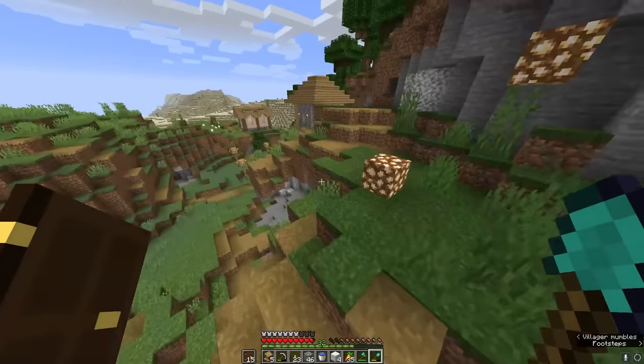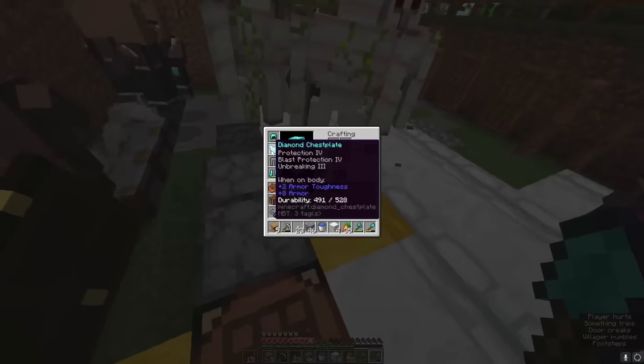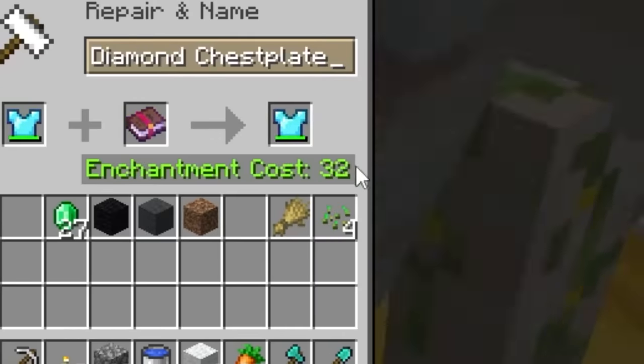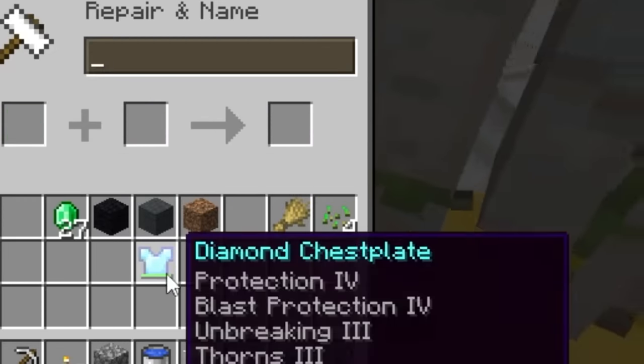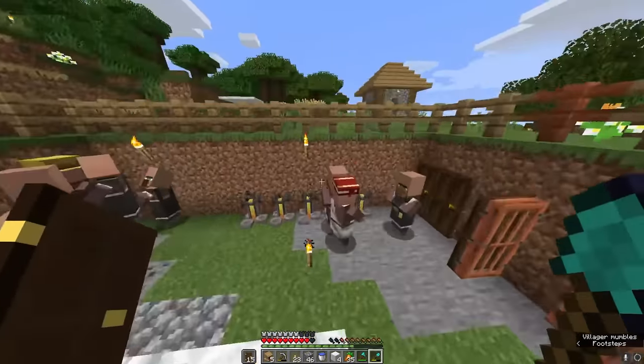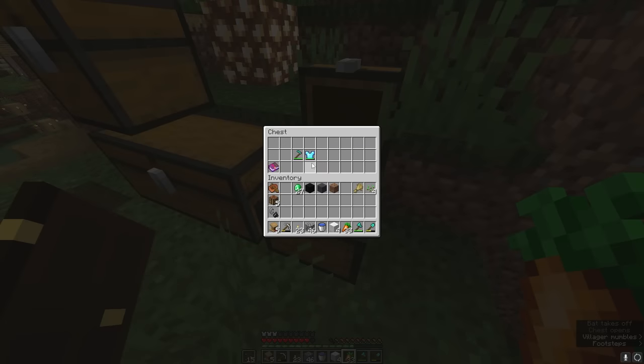We have worked for far too long, but we finally got it. This will be the most powerful chest plate in all of Minecraft. It is here — look at this. Oh my god, I am actually invincible. That is two out of the five items. Then I got a DM from Parrot saying he wants to see the items by the end of the week, which leaves us with four days.